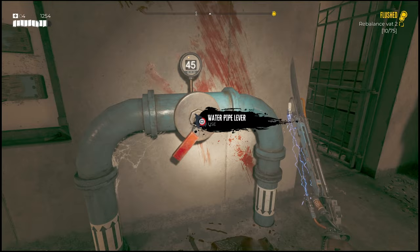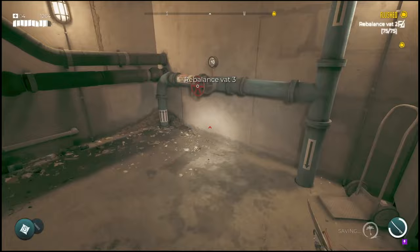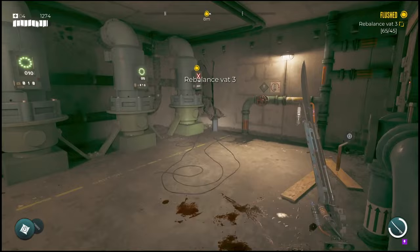Now if you guys don't do it fast enough, you might have to pull one of the other levers again to get that pressure up to 75. So you'll notice me just going back and restarting the ones that had reset. And that is how you'll complete section three.